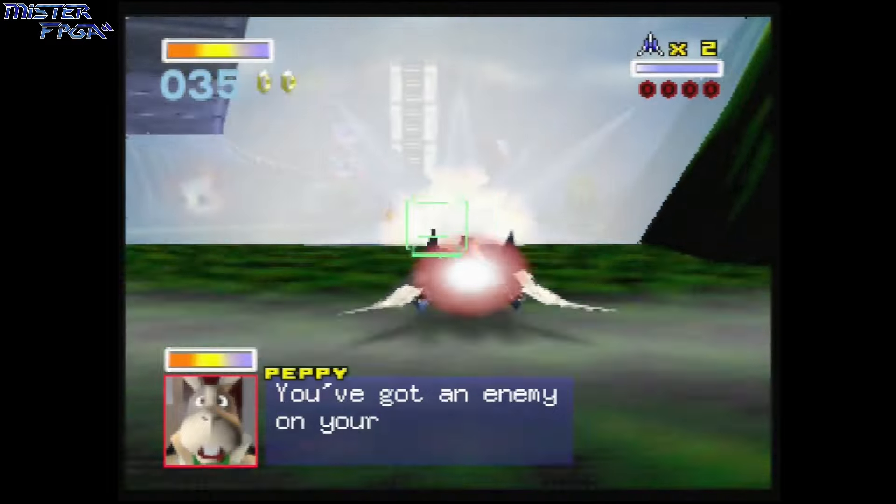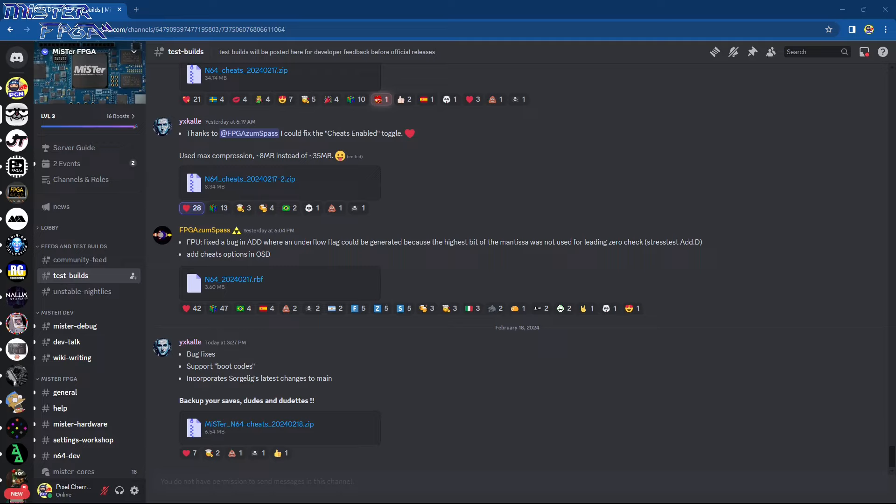If you're still here, you want to get the latest N64 core for your MiSTer FPGA with cheats running. This will run on any MiSTer setup - it's not dependent on a single RAM or dual RAM setup like the Sega Saturn core. First, if you're not already a member of the MiSTer FPGA Discord, you want to become one. There'll be an invite link in the description - just be mindful there's also a link to the FPJ Gaming Discord if you want to join that too.